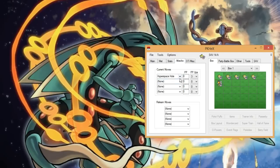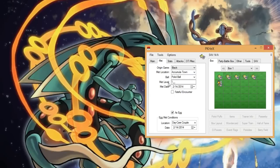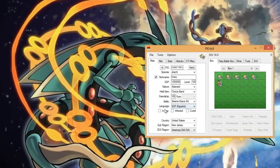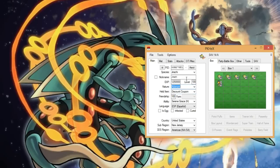Once you have that secret ID and trainer ID — let's say the secret ID is 17816 and the trainer ID is 47815 — just change those values and make sure your OT is correct, and you essentially control the world. You could put Sacred Fire on a Jirachi if you wanted, set its PP all the way up to three. You can change where it's from, make it an egg, friendship, house counter, infect with Pokerus, change the held item to literally anything — even a discount coupon. You can also set a nickname — make it Shiny — you have total control.